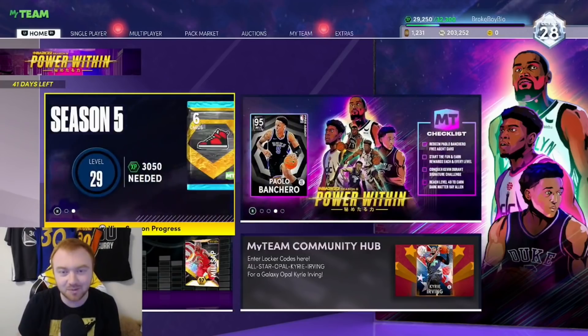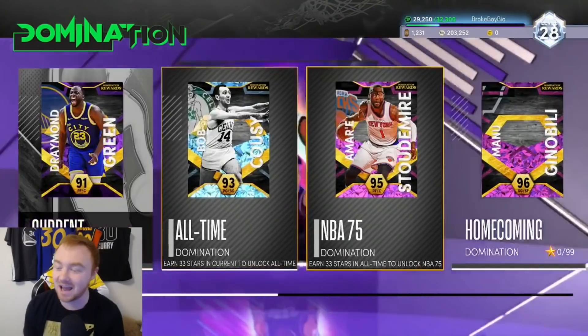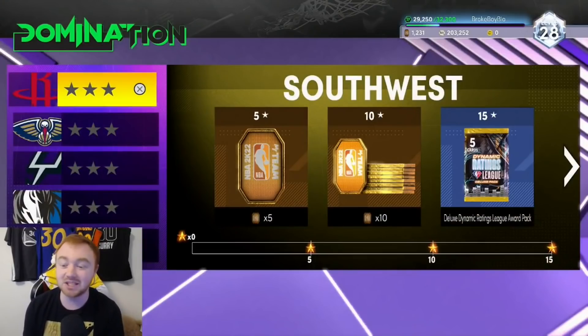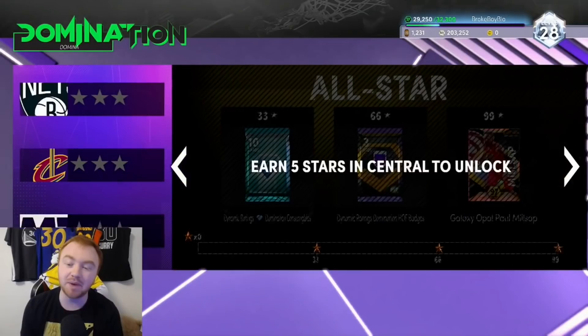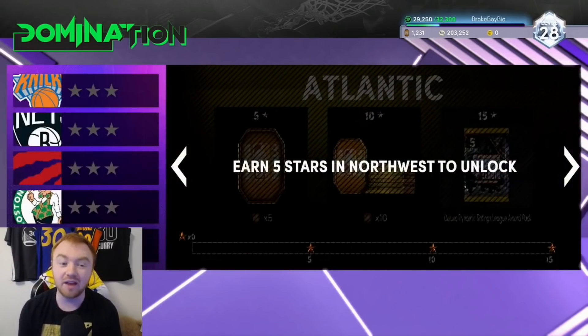What is going on guys, it is your boy Bio2K, and today I'm bringing you a video talking about the brand new Dynamic Ratings Domination in NBA 2K22 MyTeam. This gives you a ton of tokens, a deluxe league pack at the end of each tier, and at the very end you get a Galaxy Opal Paul Millsap, some Hall of Fame badges, and a diamond consumable pack.